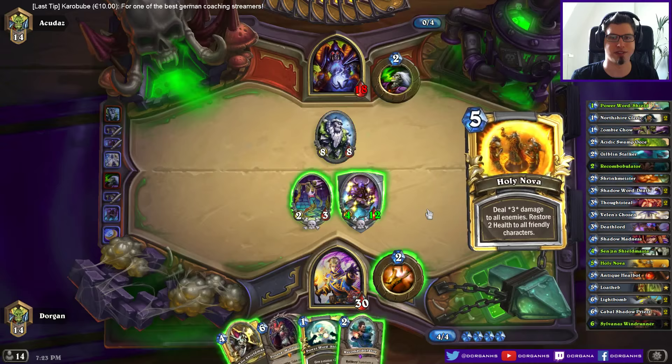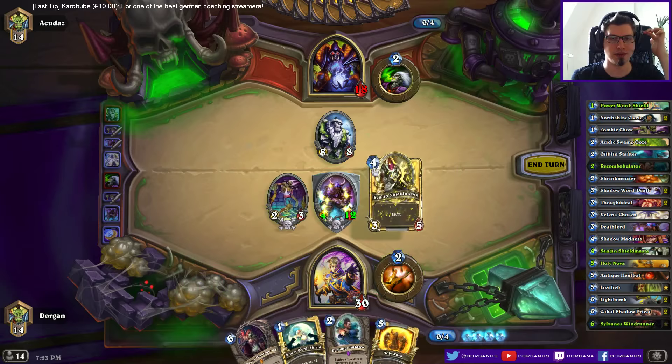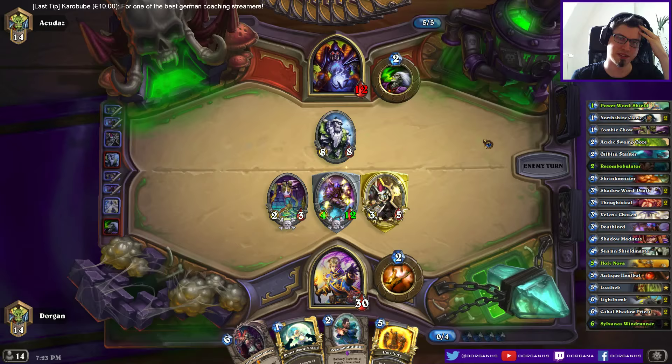I might also just Recombobulate it if it gets hit too much. Actually, Shadow Flame is a little bit annoying here. Couldn't really play around it though. I can heal this for 4 next turn, which puts it exactly to 16, so 2 hits will do the trick.